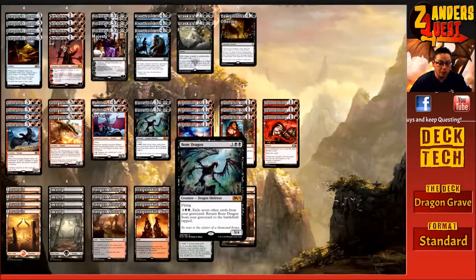Just to round out the creatures, we're playing a two-of Bone Dragon — for five mana, three and two black, a 5/4 flyer. He's cool because he has his own graveyard retrieval ability: pay three and two black, exile seven other cards from your graveyard, and return Bone Dragon from your graveyard to the battlefield. All the stuff we can't get back otherwise gets exiled to fuel him. He's a constant recurring threat. In the late game if we haven't got other retrieval options, getting a 5/4 back is always a good thing.